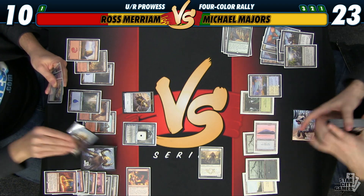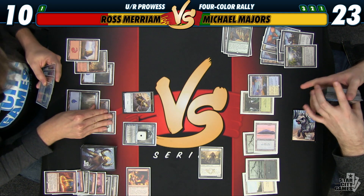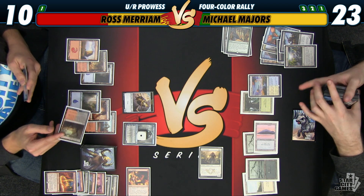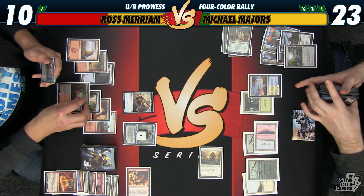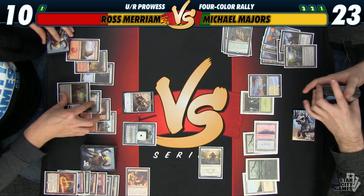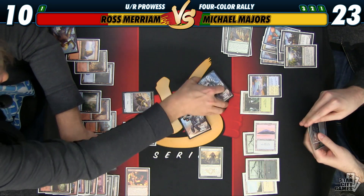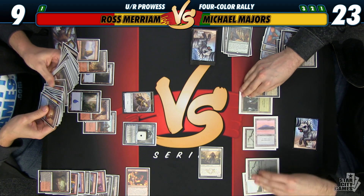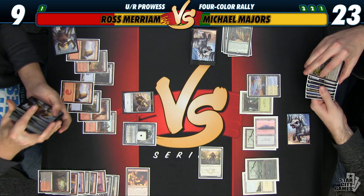Get the last basic of my deck. So I have a Smoldering Marsh, a mountain, two mountains, and a Sunken Hollow left in my deck. And I have two Deltas and two Mire. I would like to leave things that a Delta can find. My mana is strong enough, so I'll just find a basic mountain with this Mire — 23 to 9.